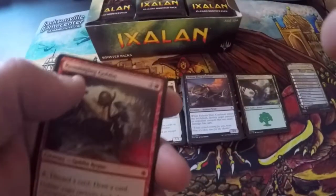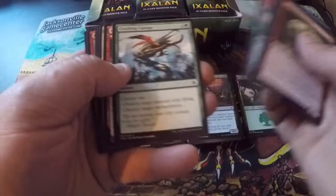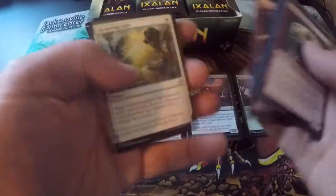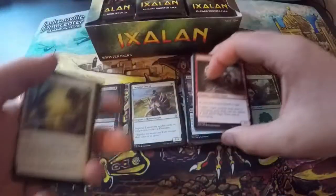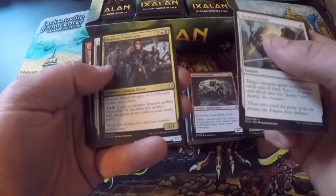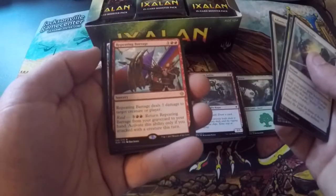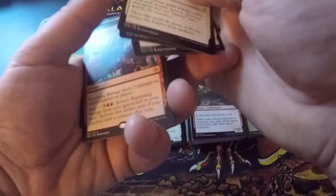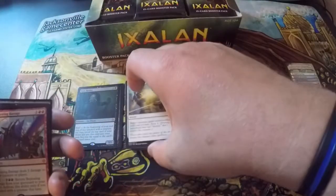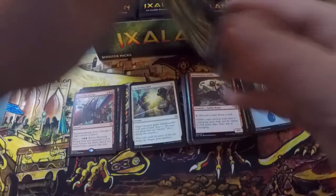If anyone has the overhead camera setup, help a brother out — like I said, this is my first one, I'll learn. Sheltering Light, Deadeye Plunderers — decent card I guess — Donto Vanguard, Repeating Barrage. And a treasure token. I like treasure — I want to find some treasure, that'd be neat. Pack number two out of the box.